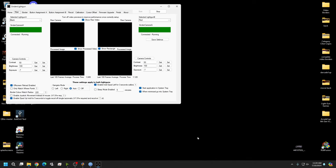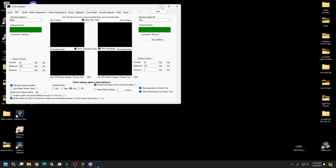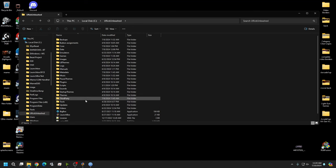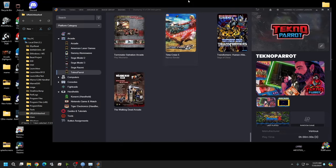First, have your gun program running — I'm running the latest stable Sinden software. If you're running 1.08, everything's going to be fine. Just make sure your button assignments look correct and we'll handle the border throughout this video. Once that's confirmed, go ahead and open up your LaunchBox build.